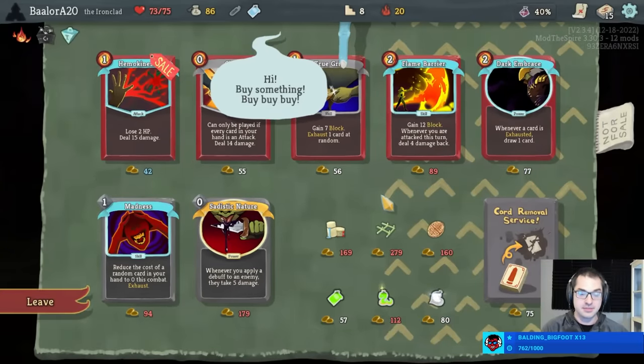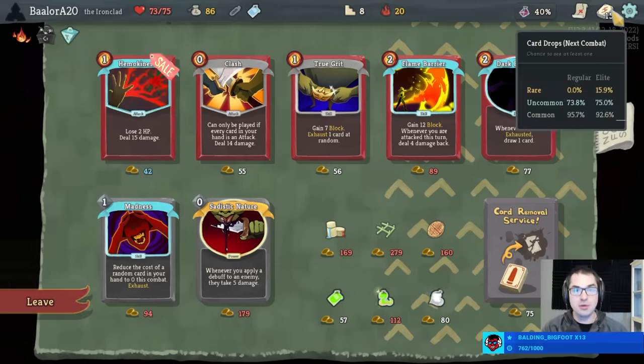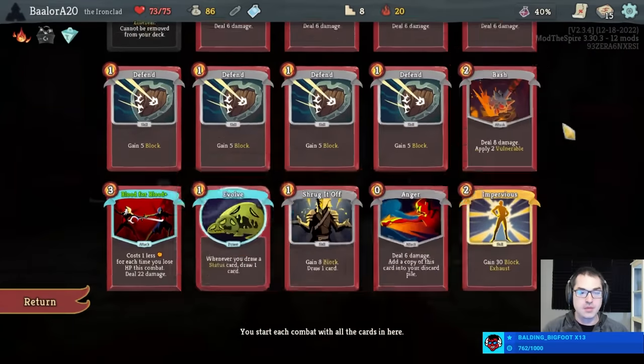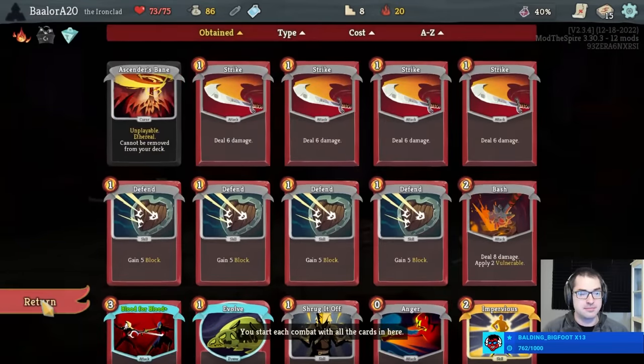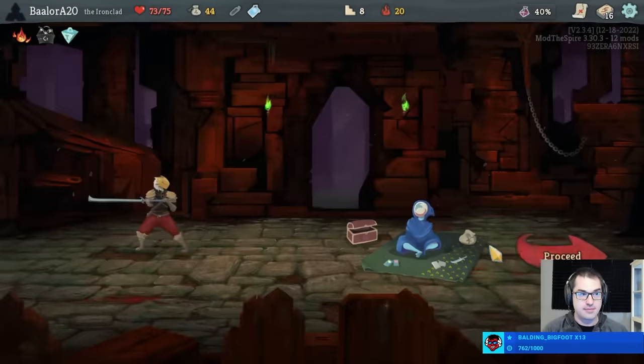We should probably buy Hemo. Clicking on Dark Embrace is very tempting. Hemo works with Puzzle, Hemo works with Blood for Blood — we're kind of hurting for damage currently. And this is literally hurting for damage, so I'll take it. Although I feel bad about this shop now, and we can't avoid the third shop, which is overall going to lead us to a relatively weak act — having three shops when we could have had only one.